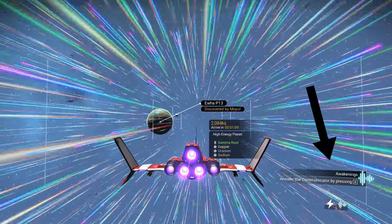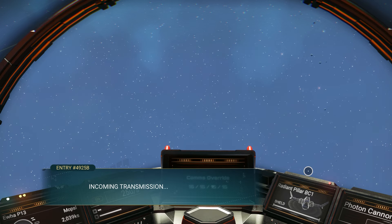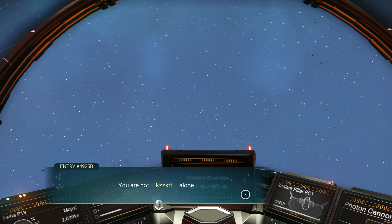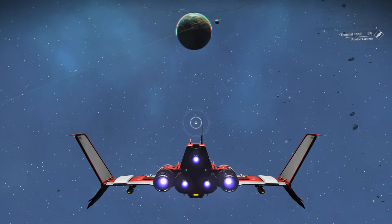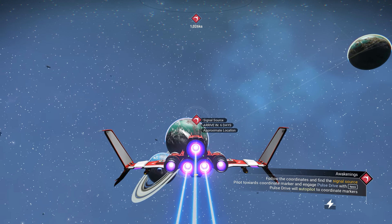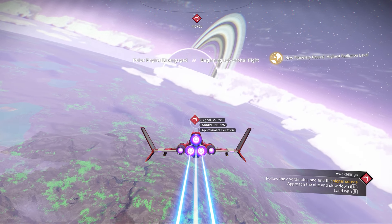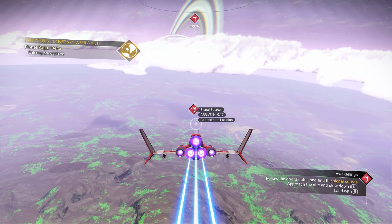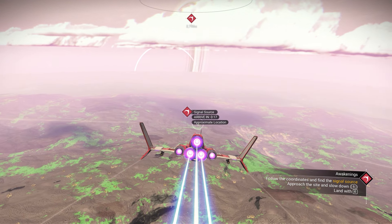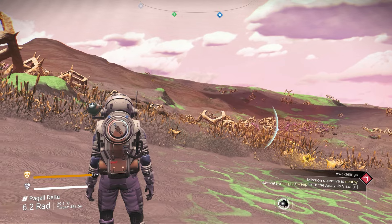We got a communication signal — slow down with S, then click X to answer it. Let's see who this is. Okay, I'm not alone. It gave us coordinates on the radioactive planet. Let's go there — hold the heading and use the pulse engine to the location. Getting close now, entering the planet atmosphere. We need to land here.